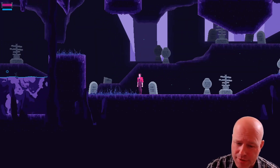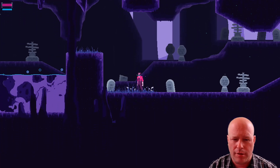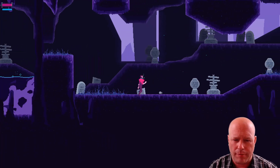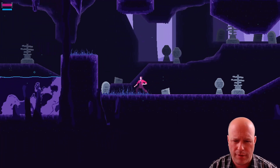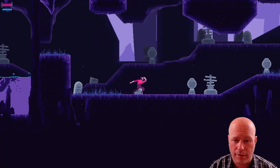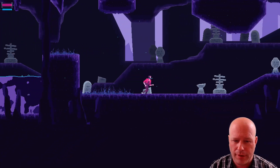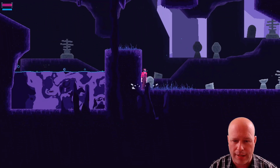We're just jumping right into this. I can punch stuff, I can kick stuff — okay, that's kind of cool. A little combo system, and so far none of the other buttons do anything.